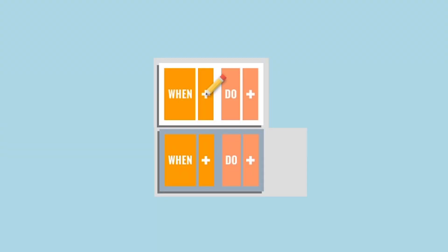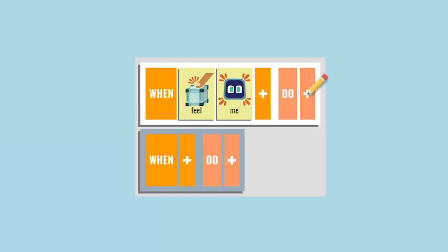First, let's program cube one to turn green when we tap it. We'll use the d-pad to switch from the robot to cube one. When feel me, do, glow me green.